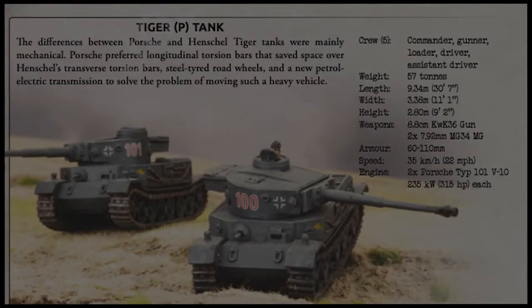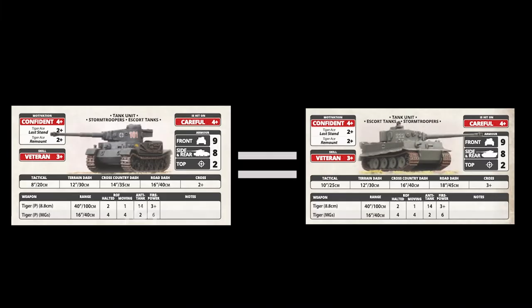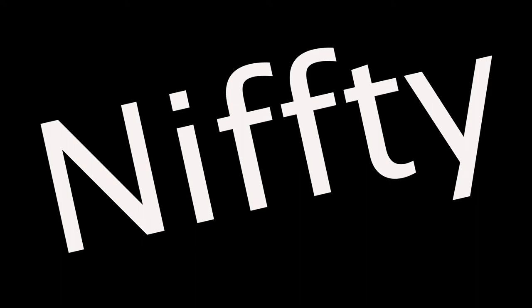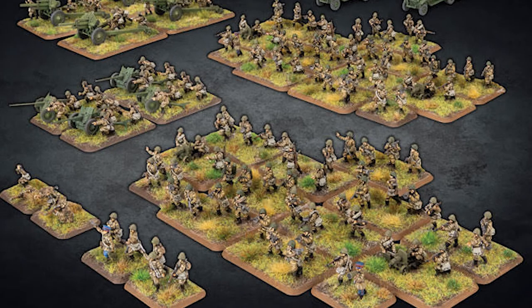There are two wild card units in the book as well. There's the Tiger P, which we previously saw in the Mid-War North Africa supplement — pretty much like any other Tiger tank, but adds some variety to your force. The other vehicle is the Panzer I Infantry Tank Platoon — four dice of machine guns and a front armor of eight. This little tank can take some punishment and do a number on nearby enemy infantry. A specialized tank for sure, but a fun option if your opponent uses Russian infantry hordes.